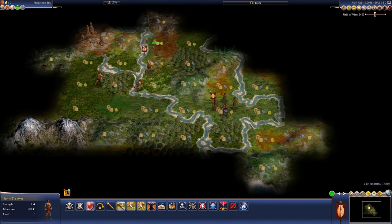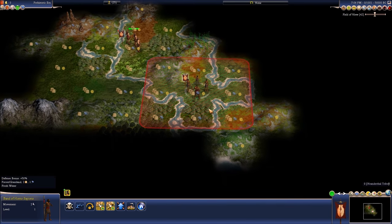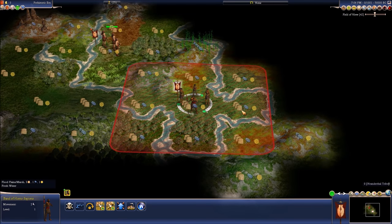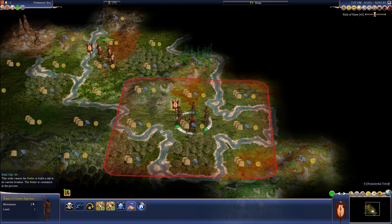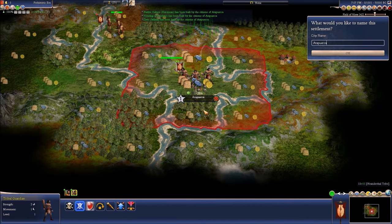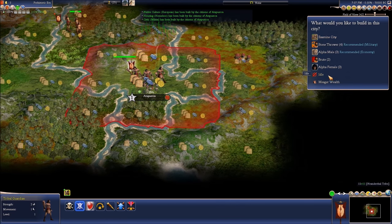Should we try exploring any resources? Right here just looks really good — you have floodplains and marshes. That's not good, and it's muddy up there. But that's going to be a great area for production. I think I like this city right here. You started with Atapuerca, which is their first city, and in the beginning all you have to build is an alpha male and an alpha female.